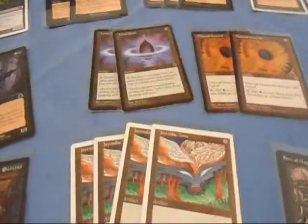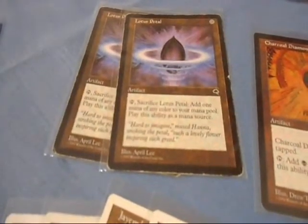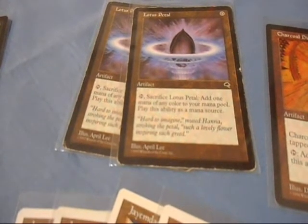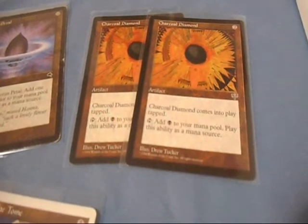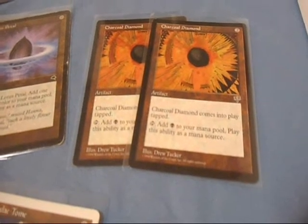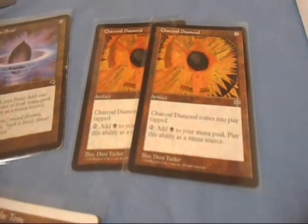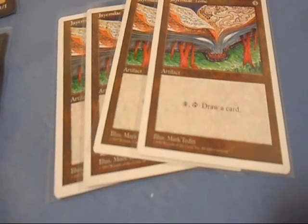I've also put some very interesting artifacts in this deck. Lotus Petal - sacrifice Lotus Petal to add one mana of any color to your mana pool. Play this ability as a mana source, very useful. Charcoal Diamond costs two, it comes into play tapped - tap it again to add one black mana to your mana pool, play this ability as a mana source. JM Day Tomei costs four, so it's a bit of a high cost, but you can draw a card.